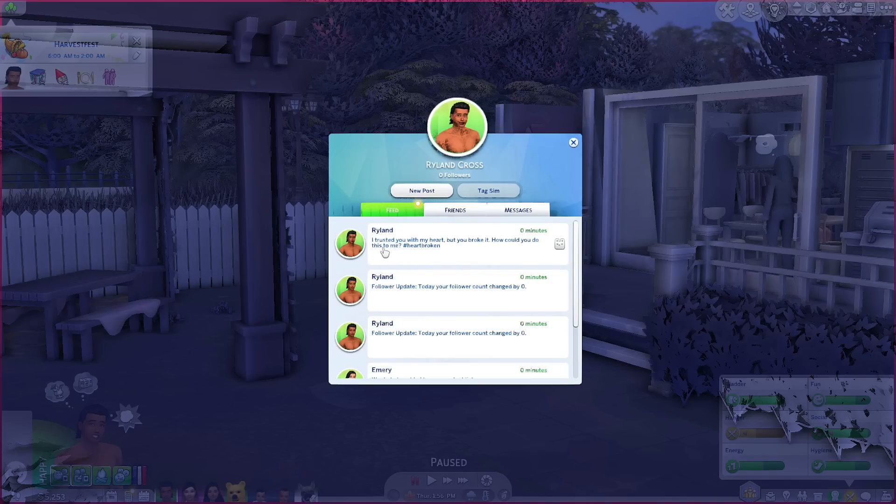We can do mean or sad — I definitely think he would be sad, so we're gonna go ahead and post about that. It says: 'I trusted you with my heart but you broke it. How could you do this to me? Hashtag heartbroken.' Oh my god — Rylan, I'm so sorry. I don't know what is going on here but I feel so bad for him. We definitely have to do some digging in the next episode.